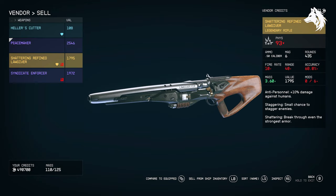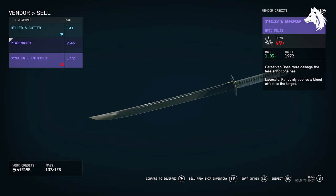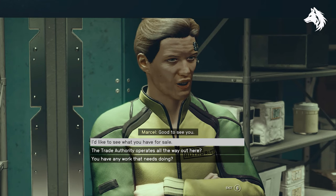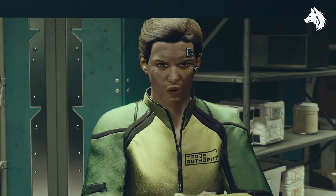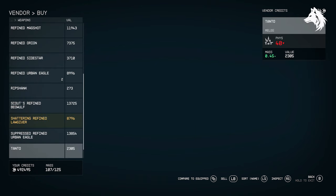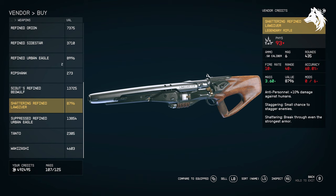Head inside the space station to the Trade Authority and sell them your stolen goods. For example, I have this legendary weapon and unique katana, both marked stolen. Now I don't get too much money for these — that's important to remember. But now back out, open up the vendor menu again, and your items will be for sale, but this time they're no longer marked as stolen.